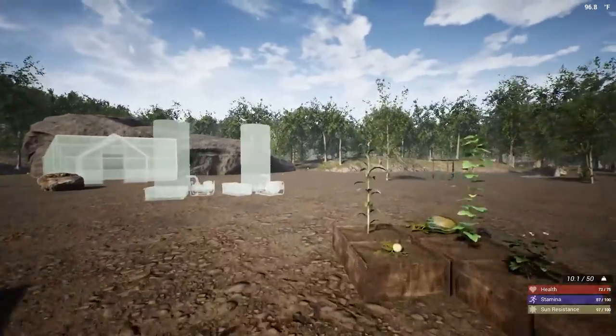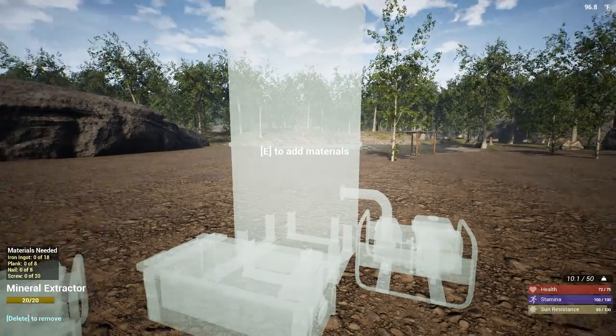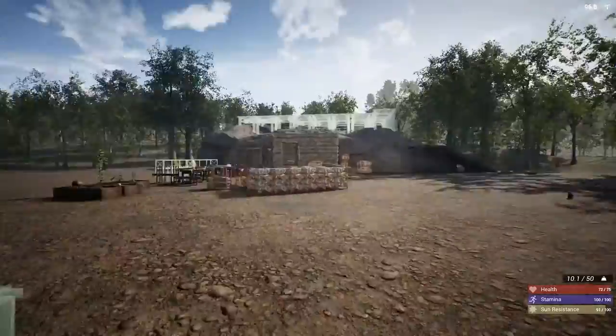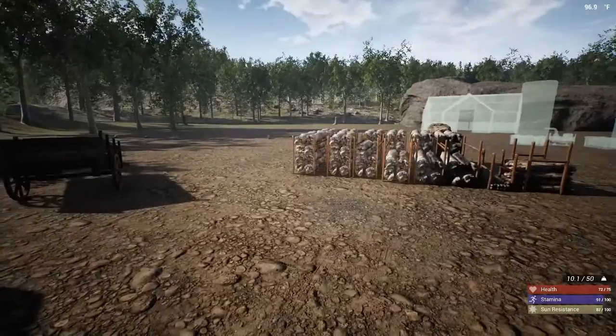What I want to do is go ahead and get a clay soil extractor and a mineral extractor up, because I'm going to use the clay to get this other forge made. But then I'm going to save it so we can upgrade our base as we go along.